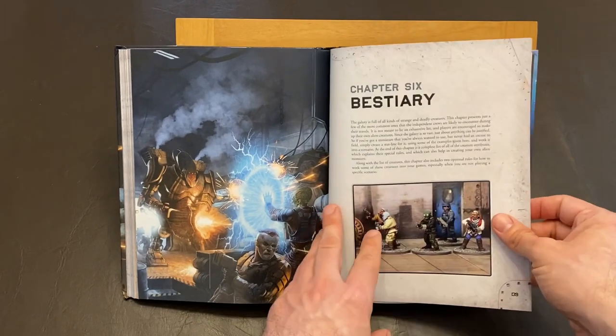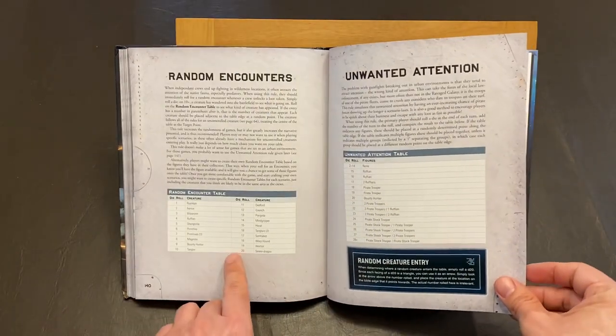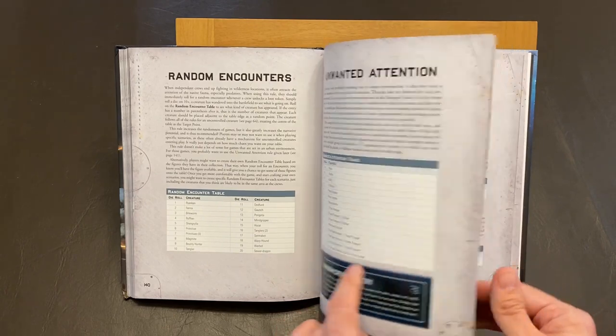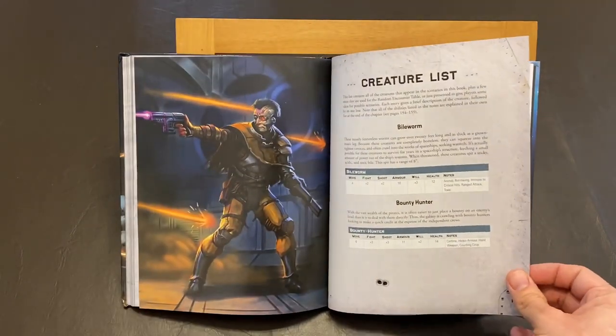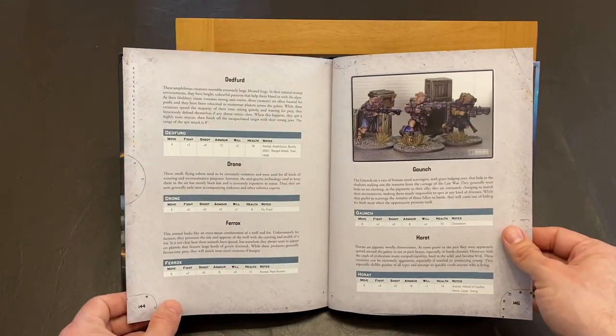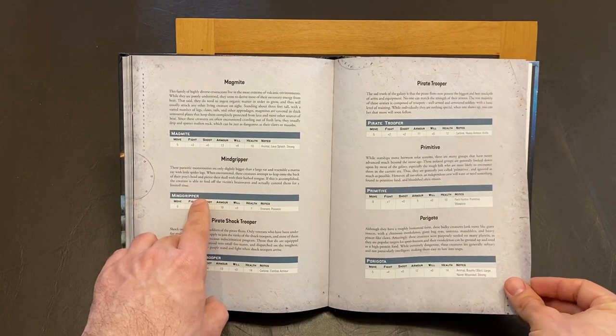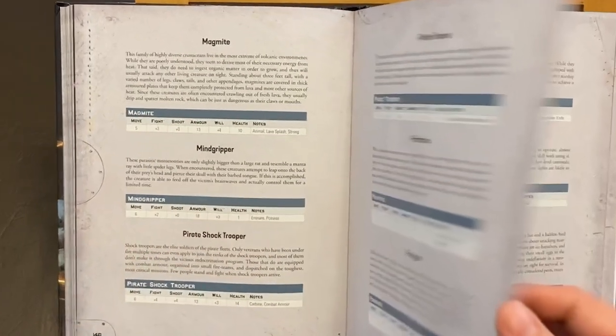Next up we have the bestiary section. I already spoiled this whole chapter on Must Contain Minis with a chart giving the names of the creature list as well as a description of those creatures in my own words. There will be a link to that article in the description below. There it is - that is the mind gripper which is like a facehugger from Aliens. That is a neat alien.